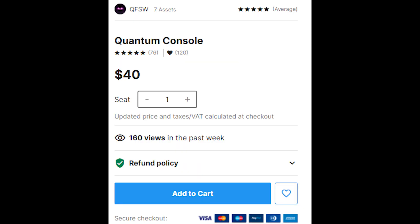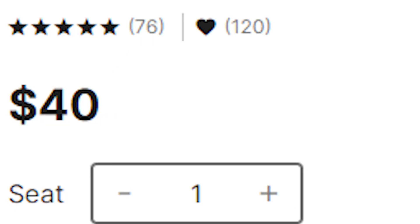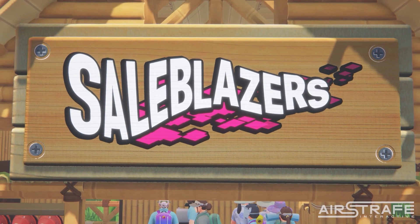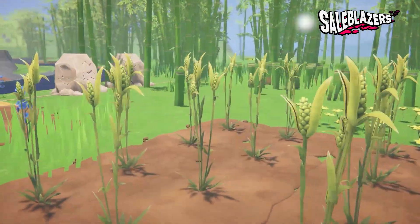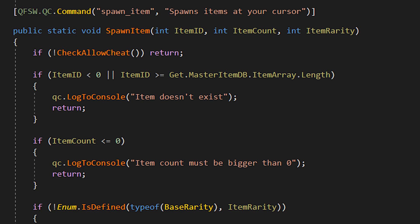I highly recommend Quantum Console, which is found on the Unity Asset Store. It does cost a little bit of money, but it's pretty worth it. It's what we use for Sailblazers, our multiplayer shopkeeping survival game, and it runs really well. It's super easy to add new commands and you can see all existing commands with its auto-complete feature. There's no point in recoding all of that.